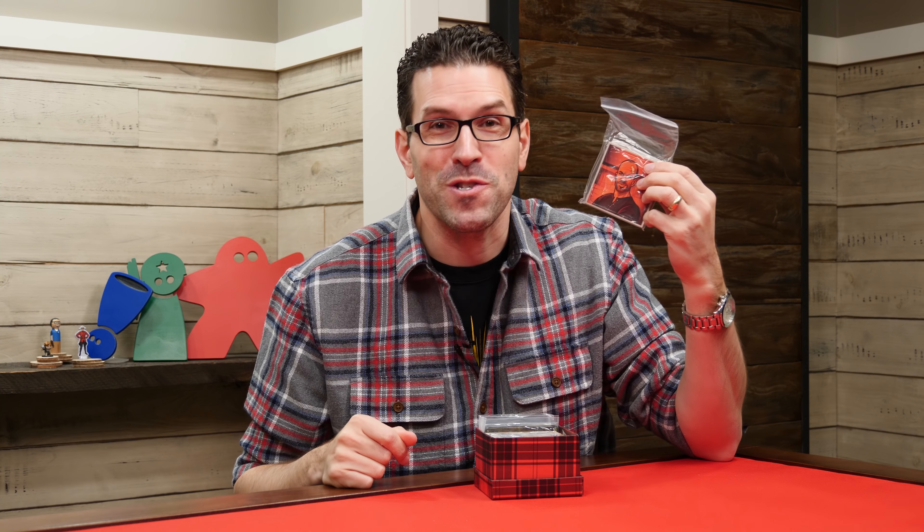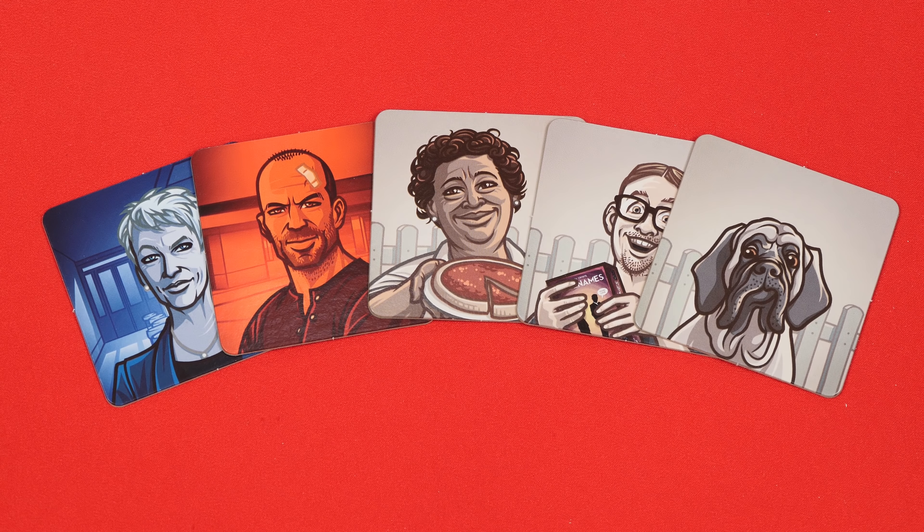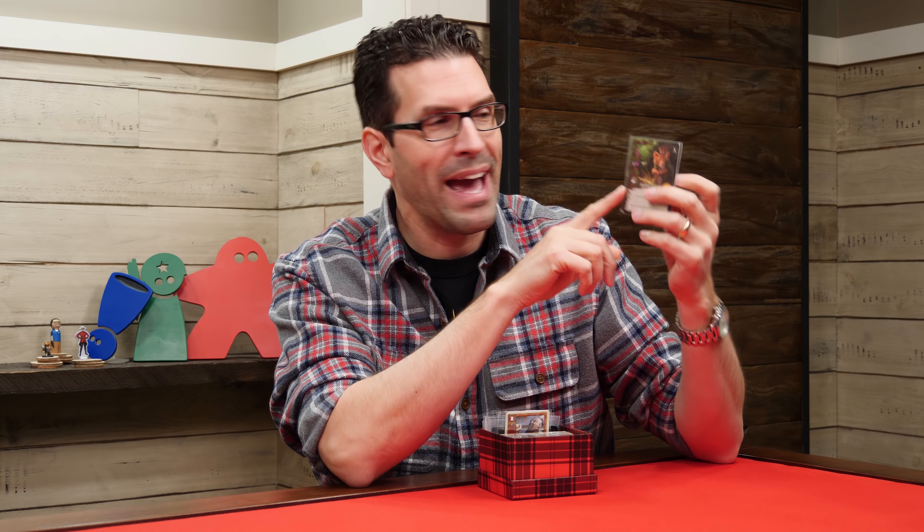Next we have an expansion for Codenames Pictures. This allows you to play Codenames Pictures in a 5x5 grid instead of the original 4x5 grid. And it comes with a picture of a perplexed looking dog, so who wouldn't want that?